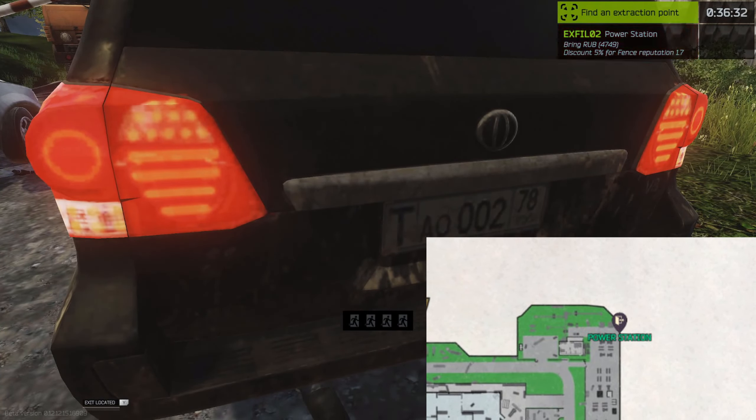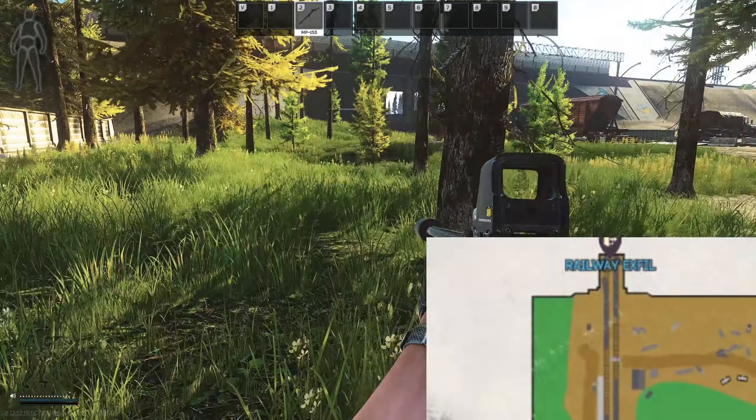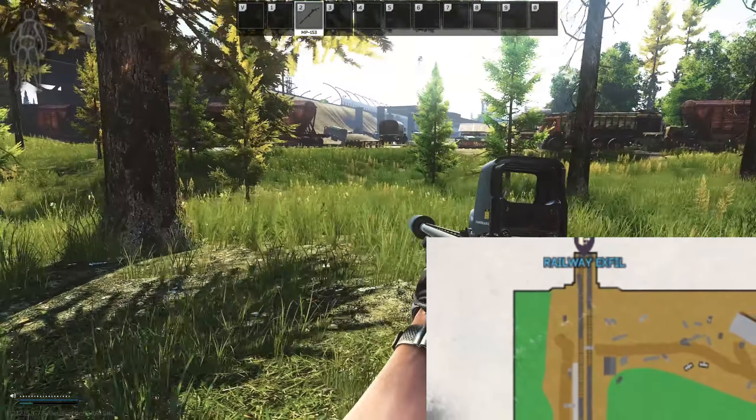Next is the hole in the fence — it's a no-backpack exit, meaning you have to drop your backpack to use it. This is in my opinion the safest extract to use. It's very close to the mall and people generally don't go there. So if you're questing, you've got quest items, and you need to survive, hole in the fence is definitely a safe extract to use.